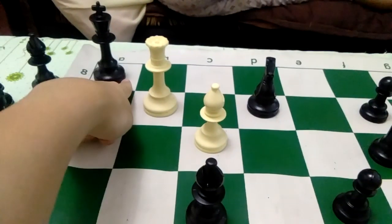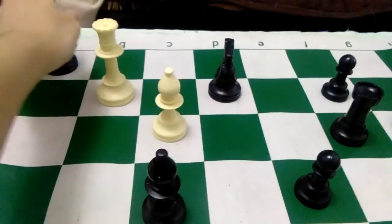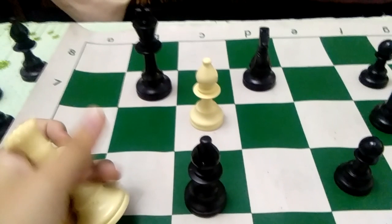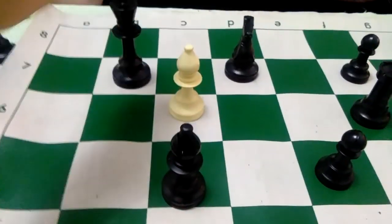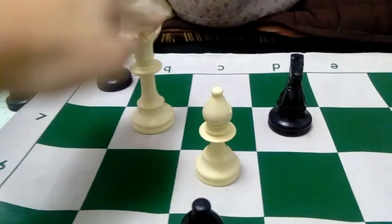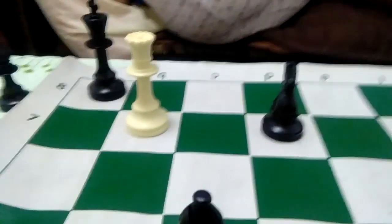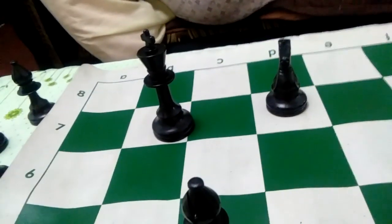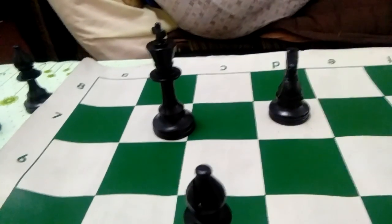The object of the game is to checkmate the king. If you don't know what checkmate means, it means there's nowhere else for the king to go. Here's an example: the king is trapped. Since the queen can move anywhere, the king is not allowed to capture the queen because the bishop is in its way. The king cannot move any space because the queen would capture it — this is checkmate. But if the bishop isn't there, it's just called check, and the king can actually eat the queen. That's the difference between check and checkmate.